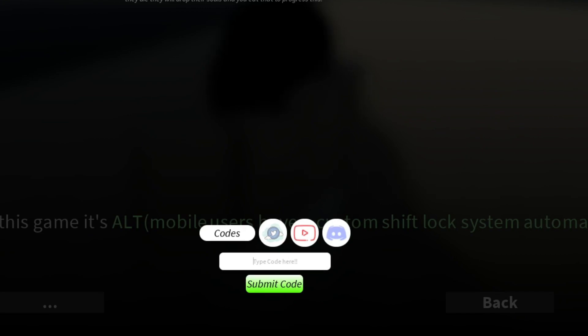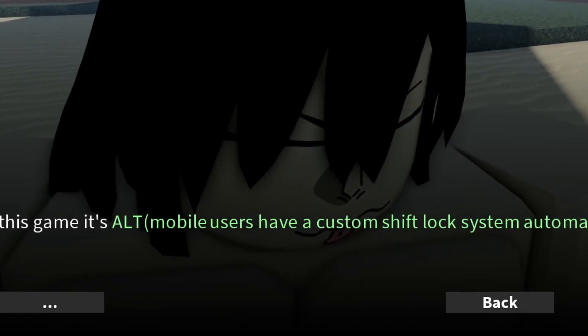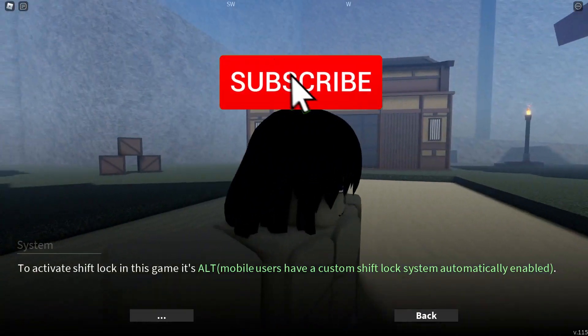Everything is just all over the place. I don't know what's going on with Project Slayers but they have to get themselves together. We have a lot of players and we need working codes that last more than 24 hours — 24 hours is just too short a time for people to actually use the codes.